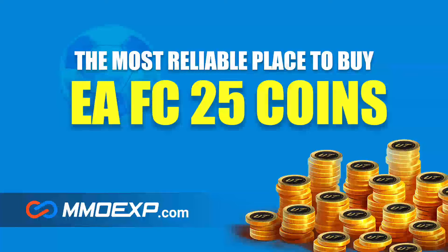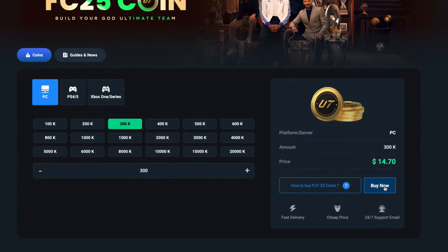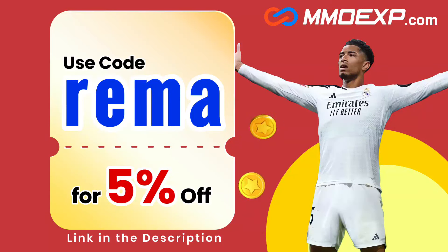If you guys are looking for some cheap coins on FC25, make sure you check out MMOEXP.com. Their link is down in the description. They're fast, cheap, and reliable. And if you use my code RIMA, you can get yourself a lovely 5% discount.